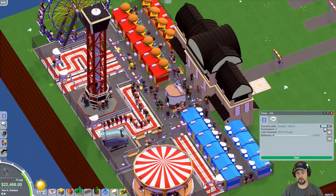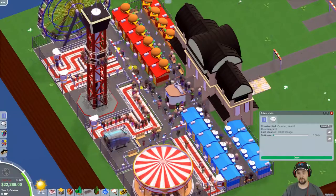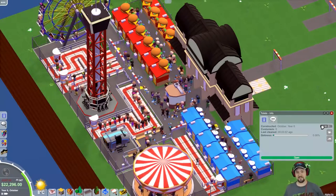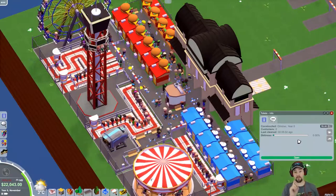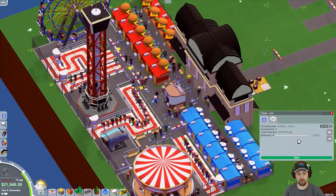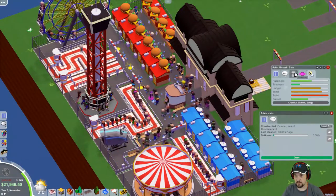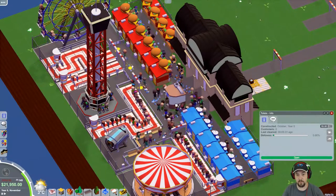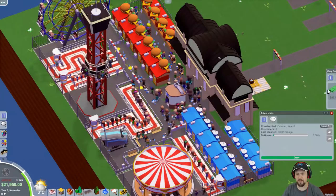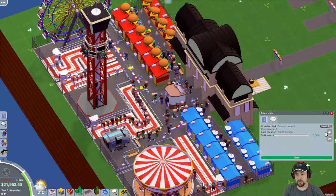Going back to normal speed - dropping to 70. Do we have a taker at 70? No customers. 60 - do we have a taker at 60? Let me point out that everything is free in this park, so people have tons of money - it's not an issue of money. Let me double-check: Robin Michael has 54 dollars - oh, he couldn't afford it. Maybe that was a limit. But another guest has 83 dollars, so they definitely have money. That's not the issue. Lots of trash too. Let's try 50.